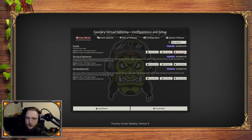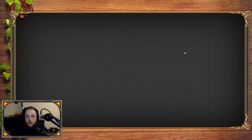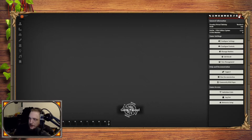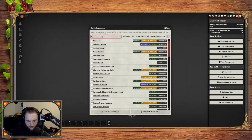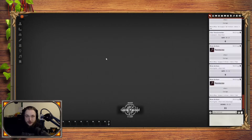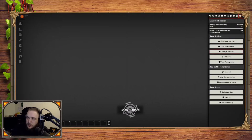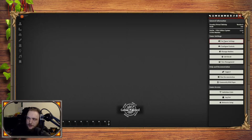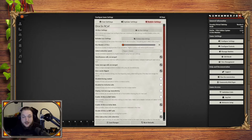We'll jump into the game world now and I'll show you how to get the module active. Go to your settings at the top right and then go to Manage Modules. Filter them, go to Dice So Nice, tick the modules that you want to use, and click Save. It will refresh the application — that's perfectly normal. That happens usually when you activate or uninstall a module, and sometimes when you change module settings, which is worth keeping in mind.